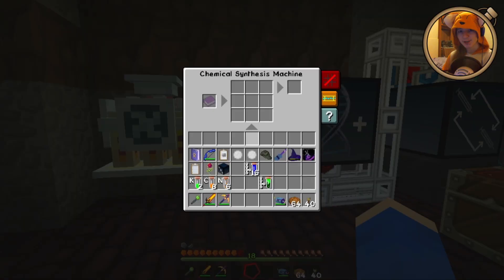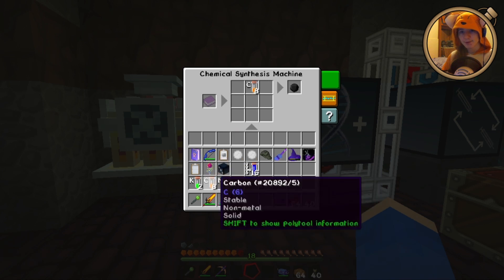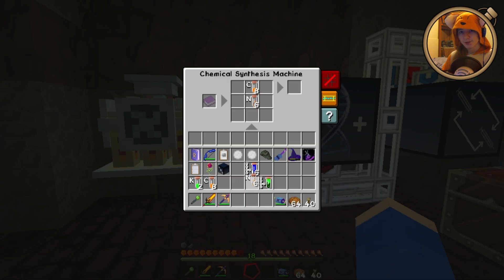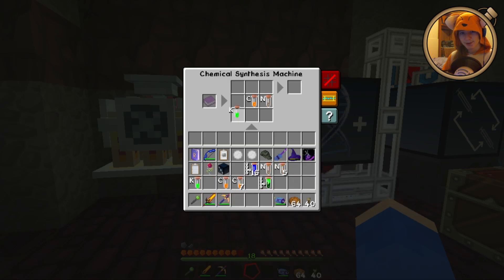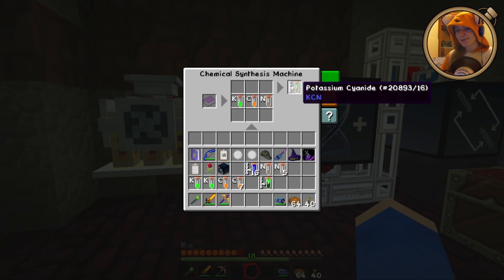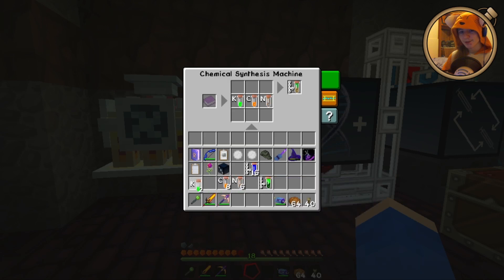So there's our chemical synthesis machine, and we need to tell it all of the things we want to use. Let me see — carbon, nitrogen, potassium. And that: potassium cyanide. Now, cyanide is an extremely dangerous thing for humans, because it will basically destroy every part of you.